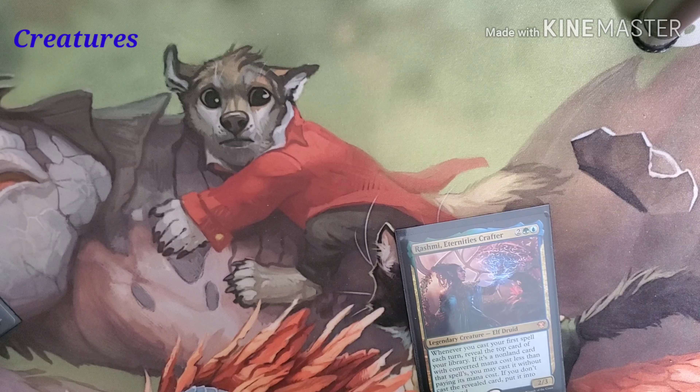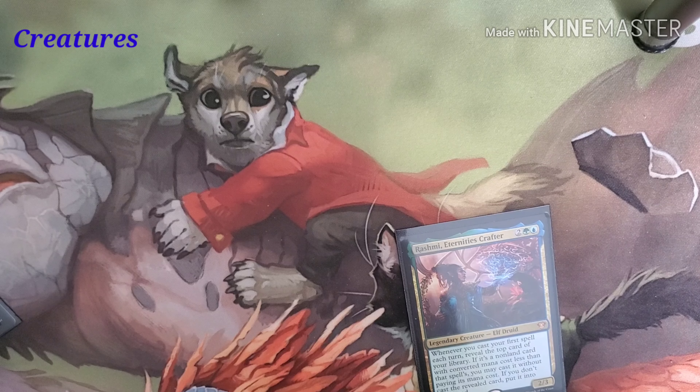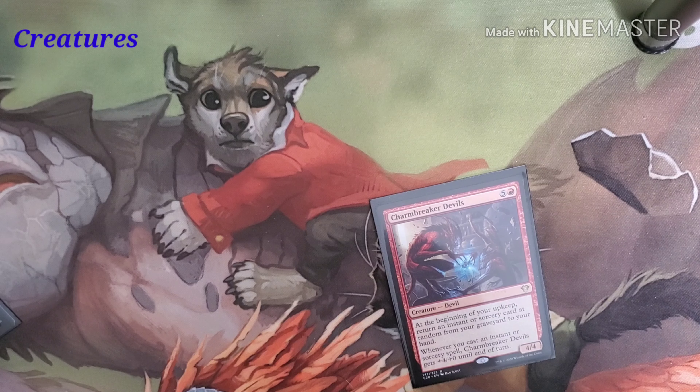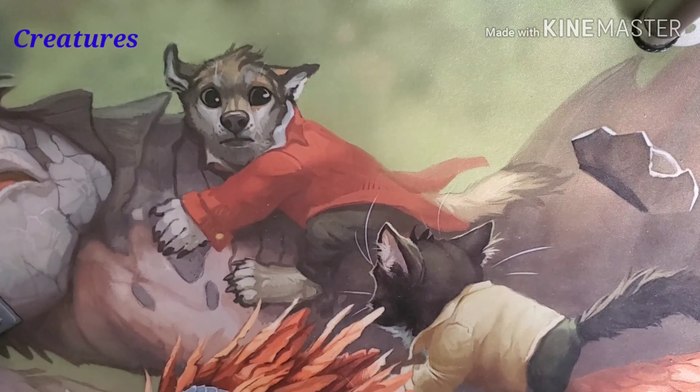Rashmi, Eternity's Crafter costs two, a green, and a blue. Whenever you cast your first spell each turn, reveal the top card of your library — if it's a non-land card with a converted mana cost less than the spell you've cast, you may cast it without paying its mana cost. If you don't cast it, put it into your hand. Then Charm Breaker Devils costs a red and five. At the beginning of your upkeep, return a random instant or sorcery card from your graveyard to your hand. Whenever you cast an instant or sorcery, it gets +4/+0 until end of turn — brings stuff back and gets bigger as we cast spells.